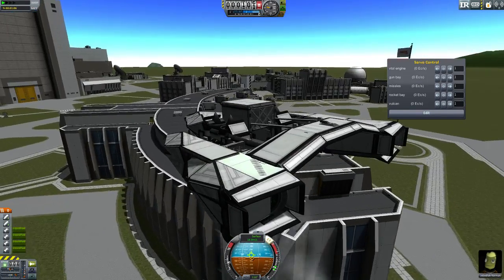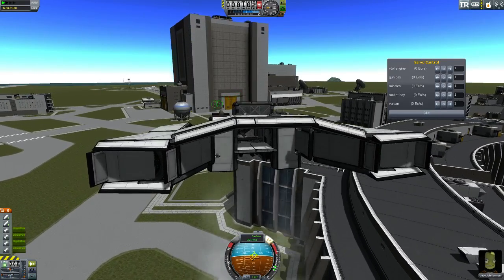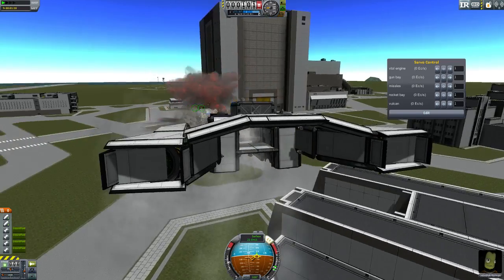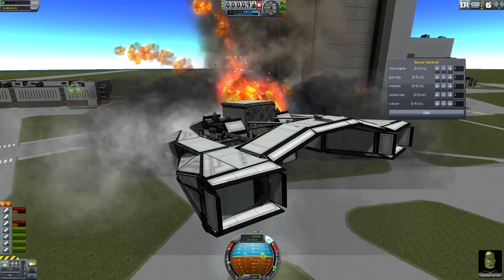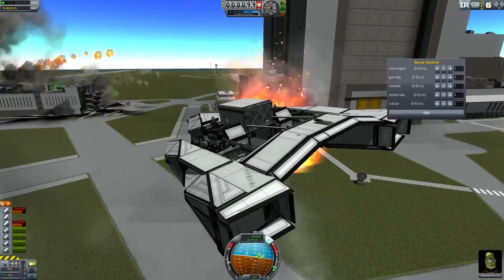Now let's try and destroy some things. Two Targol's T-Cog cannons — as you might know, they don't move, so you have to aim them with your ship. And we just destroyed them. Very nice.